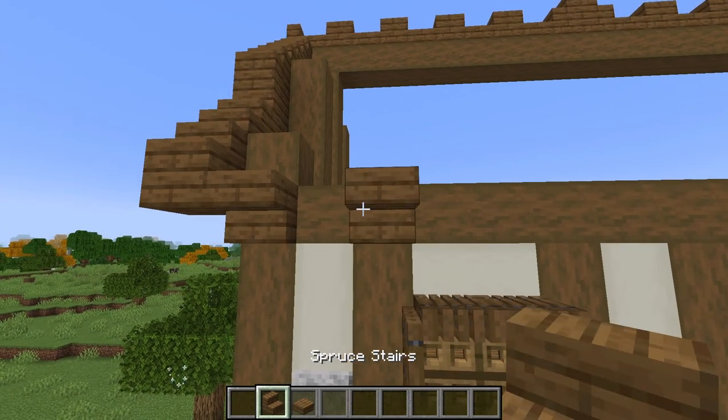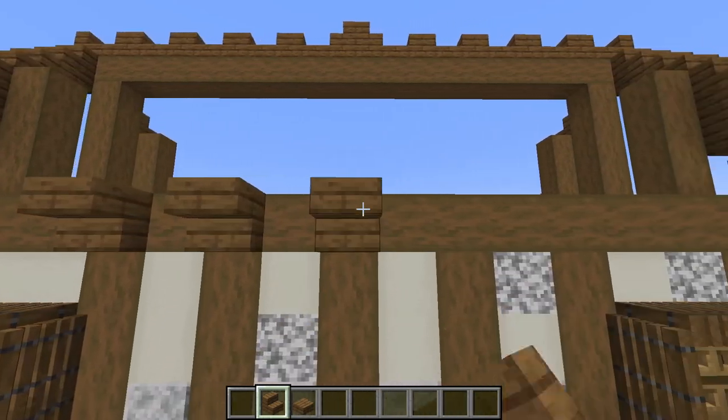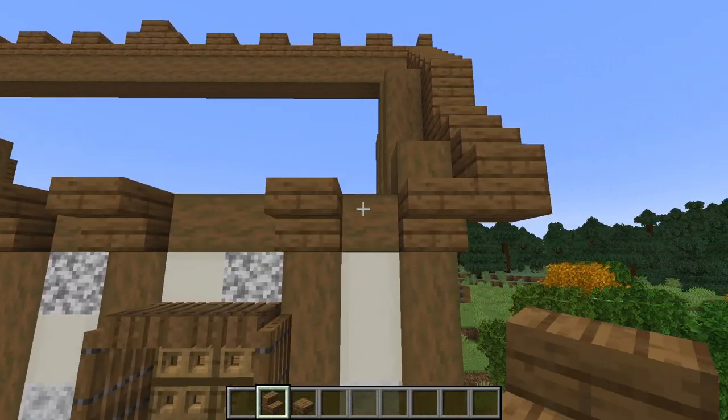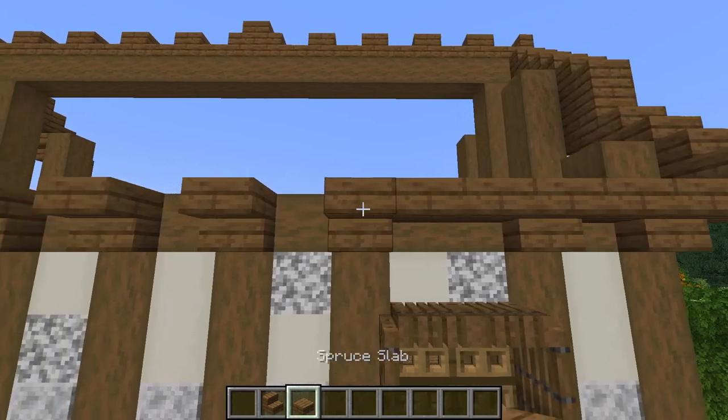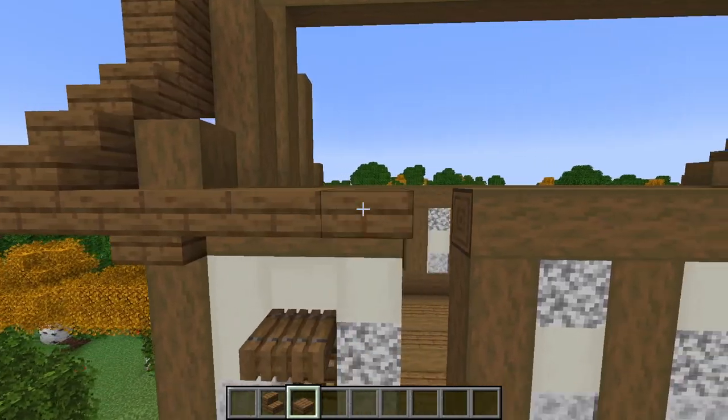Now we'll go across this top beam and everywhere we have a beam we'll place an upside-down spruce stair, and between these we'll place top spruce planks. Do the exact same on the back side of the house.